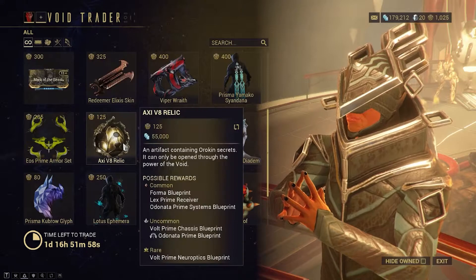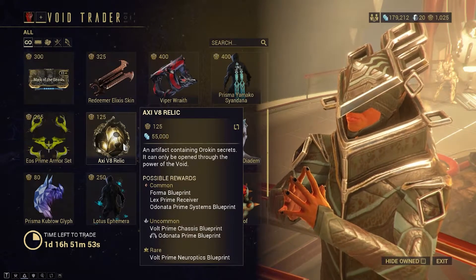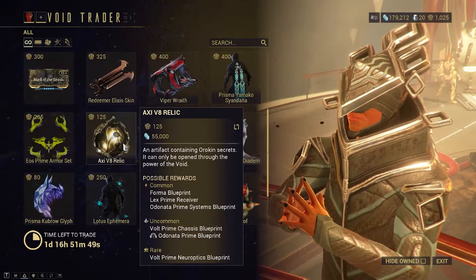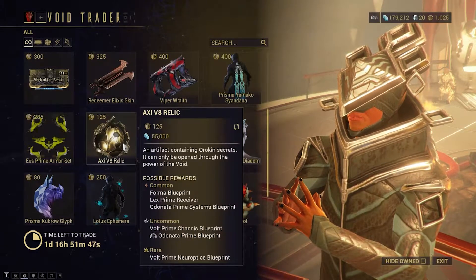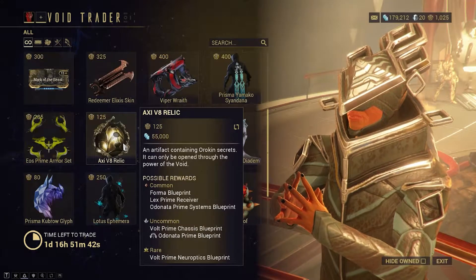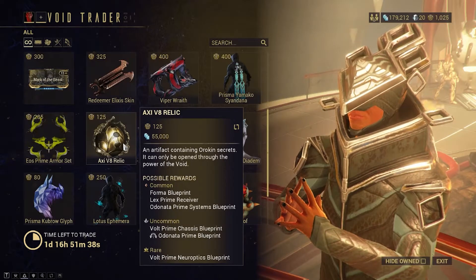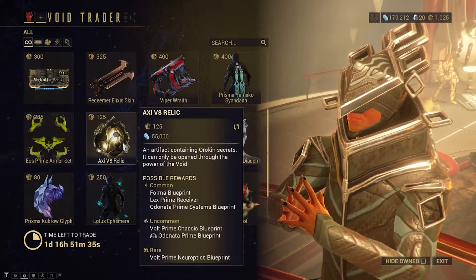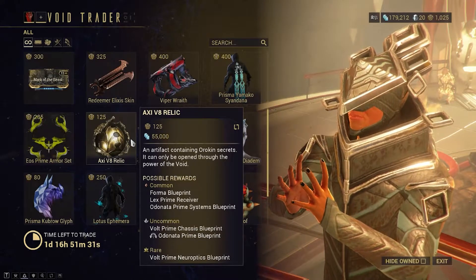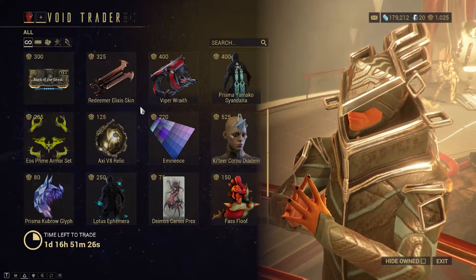There's an Axie V8 Relic, which is going to have some Volt and Lex parts, but mostly Volt. He did just have a Neo Relic of this as well. So if you used that opportunity to grab all the Volt Relics, this is going to really pay out - you can sell this Relic, sell the parts, or build Volt Prime yourself if you got lucky with the other Relics from his previous visits.